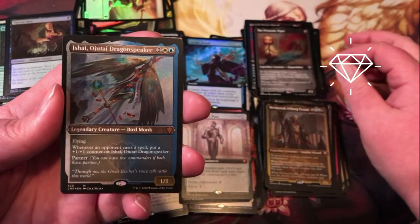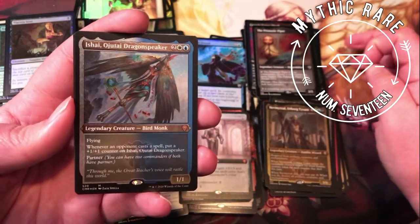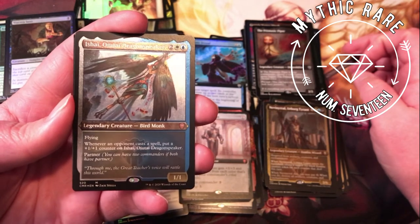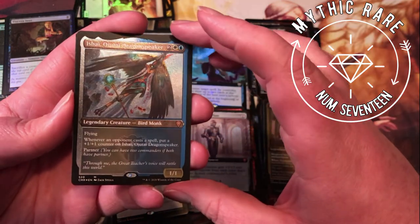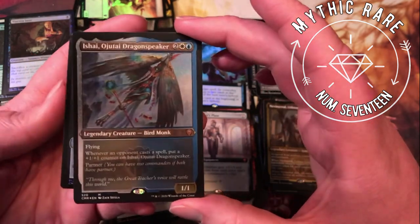Ishai, Ojutai Dragonspeaker — two generic, white and blue for a legendary bird monk with flying; it's a 1/1; whenever an opponent casts a spell, put a +1/+1 counter on it, and it has partner. It seems good — not much to say about it, that one just kind of does what it does.